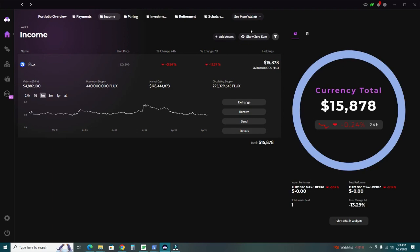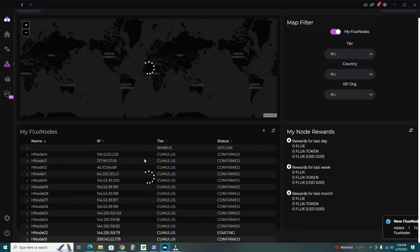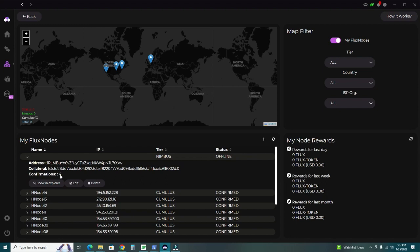Now we're in the Income wallet. In the details, we're not going to use the full node anymore — we'll use the live wallet. Click on Flux Nodes. You can see all my 14 Cumulus nodes, and at the top there's a new entry that says Nimbus. The wallet already recognized we're creating a Nimbus node based on the exact amount we sent. You can see the address, collateral, and confirmations — those will increase toward the required 100.